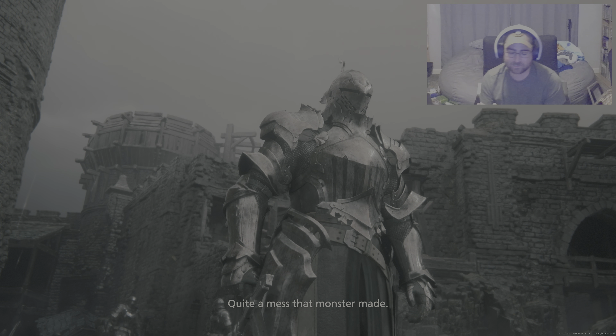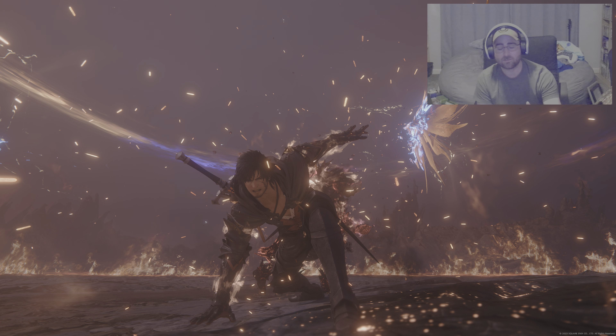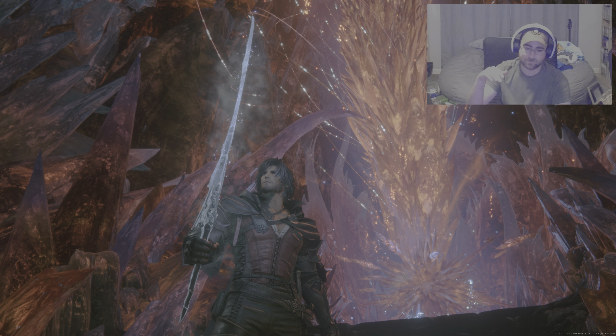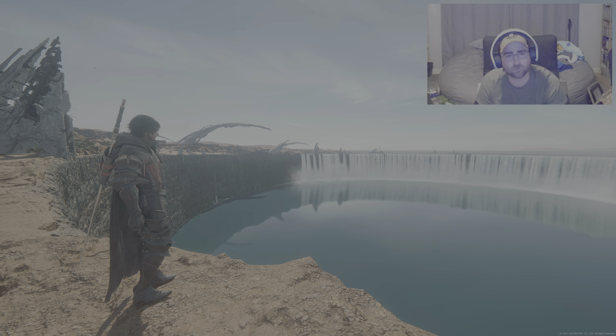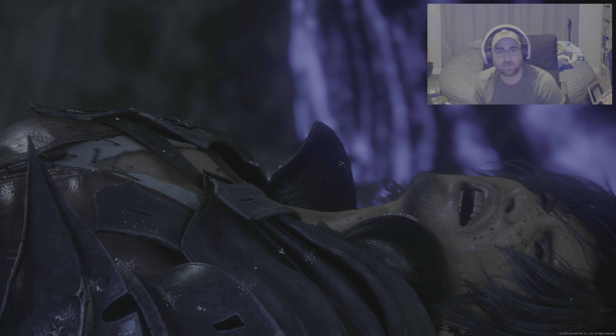Like I said, the frame rate and resolution scale in performance mode. The graphics are insane, so when you put it on performance, the environments are super lush — there's a ton of vegetation and so much detail — and it will dip. It seems like it goes down to the 20s at times. But look at how beautiful it is. I prefer this mode because combat is super fluid. The environments really push the PS5. I still give the performance category a 10 out of 10.